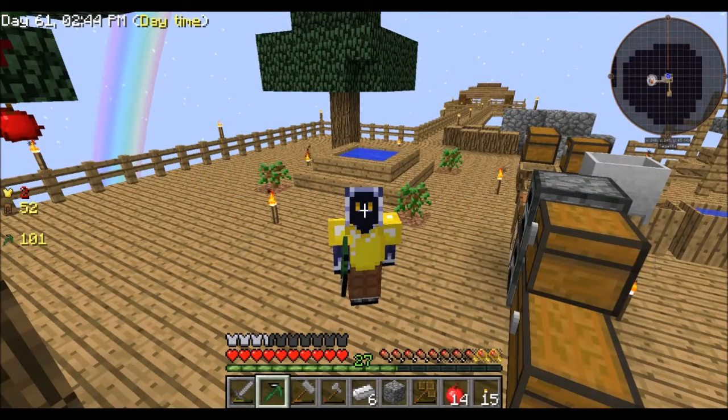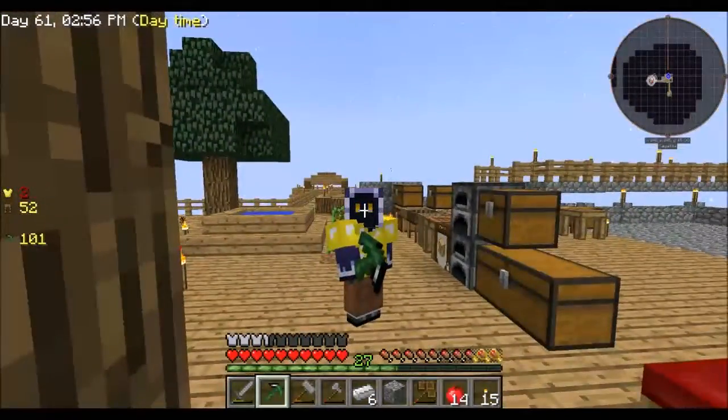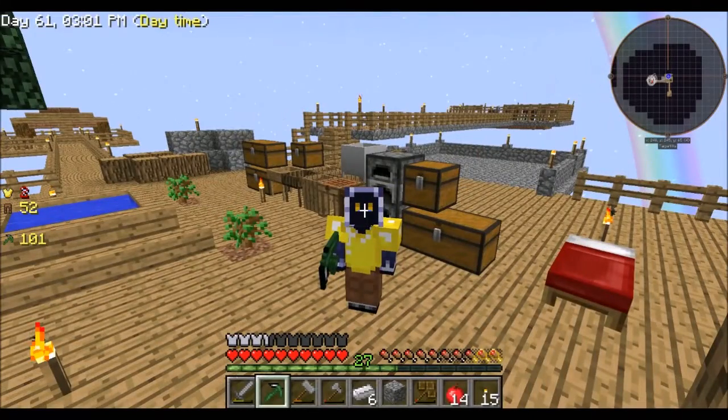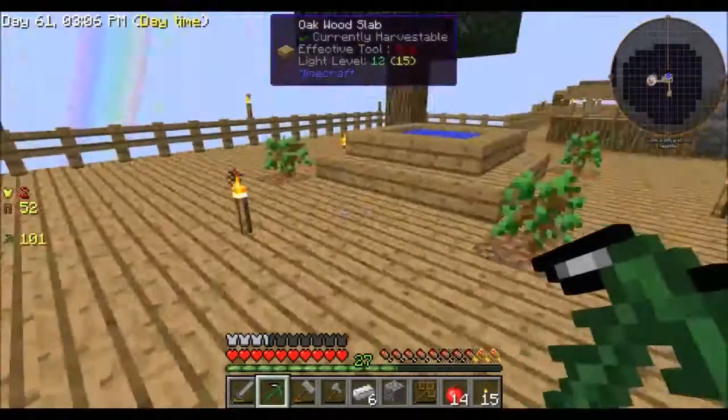Hello everybody, welcome back to another episode of Minecraft Sky Factory 2.5. Today's episode we are going to automate our cobblestone generator that we made over here. We'll also check out the little animal farm that I inadvertently made.